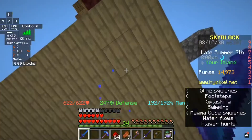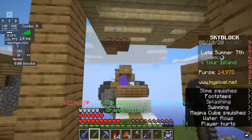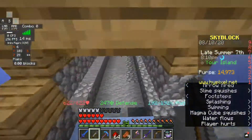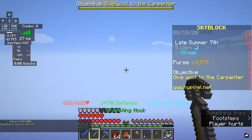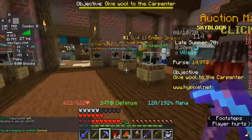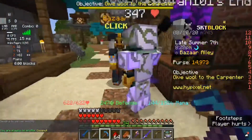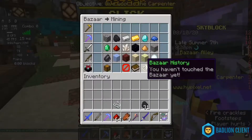So the first thing you want to do is go back to hub and get your grappling hook. I'm playing a lot of Hypixel off camera. You want to go over to the auction house — you need farming, foraging, and mining level seven, all level seven.